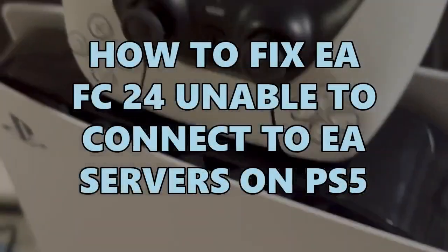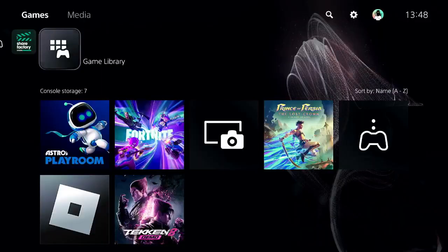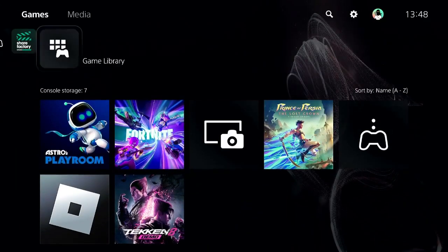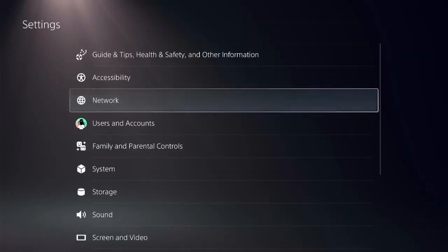It's very easy to fix this issue, but there are a few steps that you need to follow — don't miss any step. Navigate to the home screen of PS5 and spot the settings icon at the top right corner of the screen.